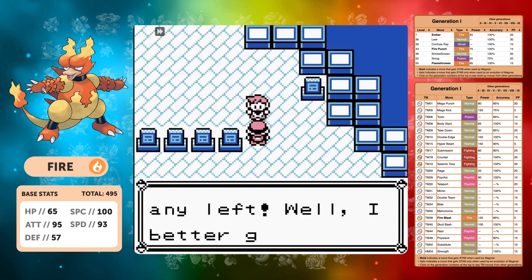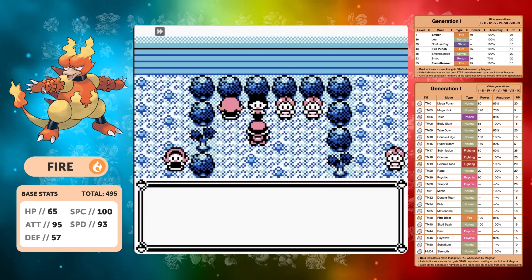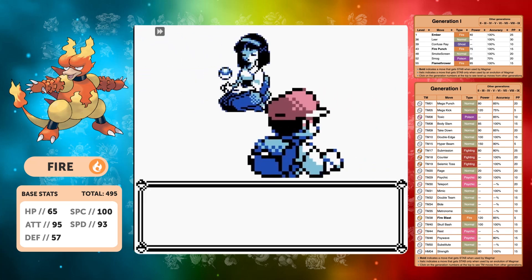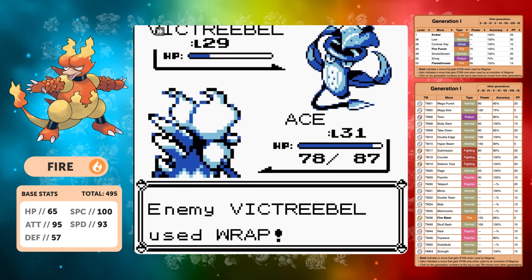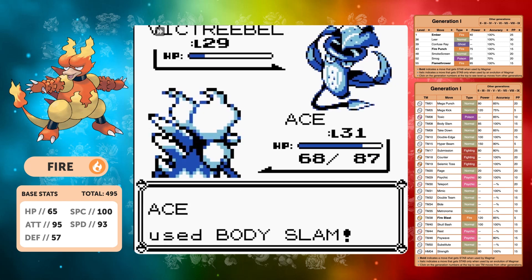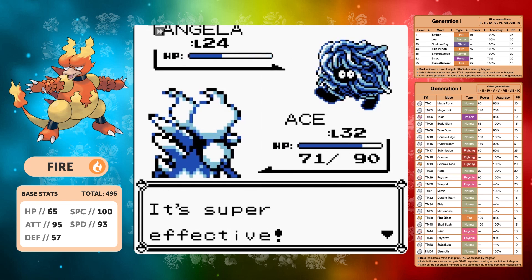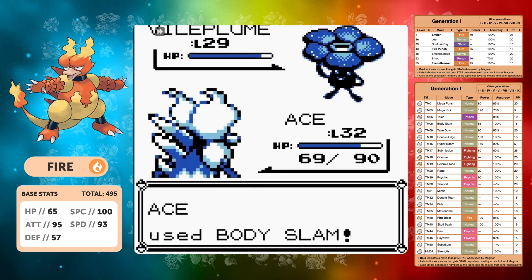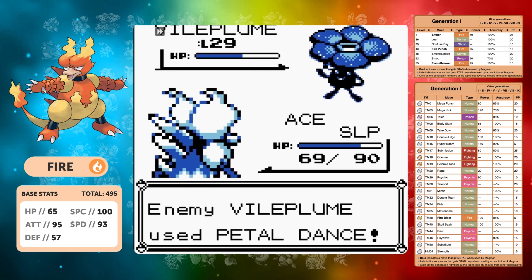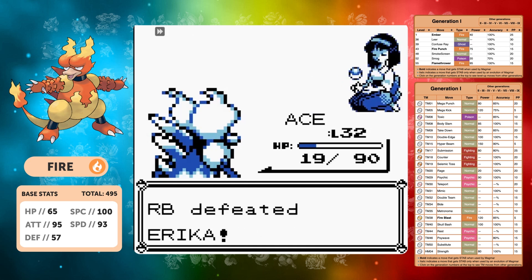I feel like I'm having a really good run — great timings so far. We might as well try Erika considering we have the type advantage. We don't have Fire Punch yet so our best Fire move is still Ember, and Body Slam is actually doing more damage than Ember. We get Wrapped by the Victreebel — not a great scenario. Moving up to level 32, we use Ember on Tangela and two Embers takes it out. Then we face Vileplume — we get Sleep Powdered, she starts using Petal Dance, but we get the paralysis and take the first time win from Erika.